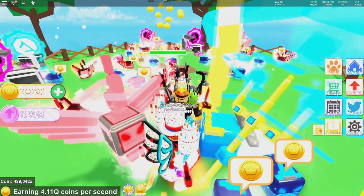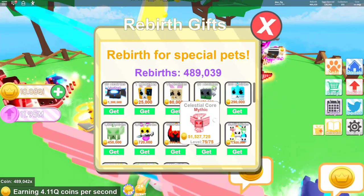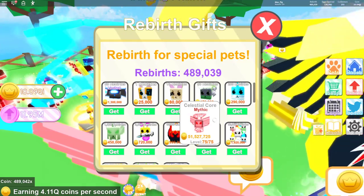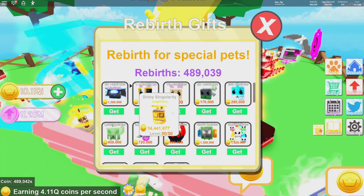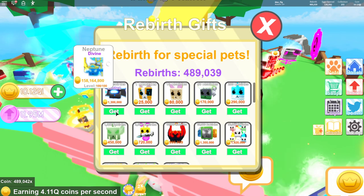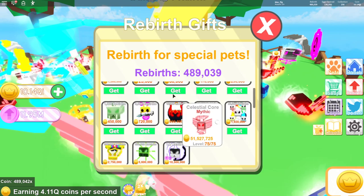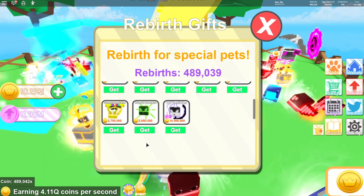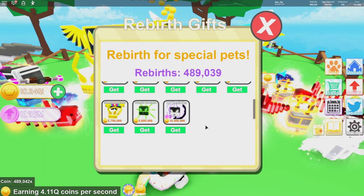One of the first things they added into the game was some new gift pets — free pets for rebirthing. Here's one for 80 rebirths right here. All you got to do is click the get button and you're going to get the ADM DJ Eagle. Here's another one — you have to have 500,000 rebirths, and the last one requires 1 million rebirths to get that pet.